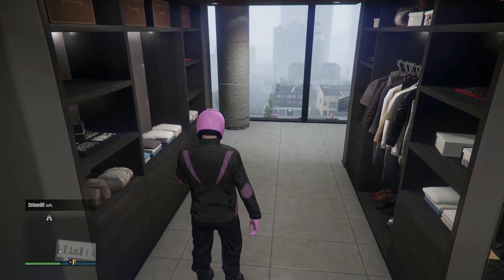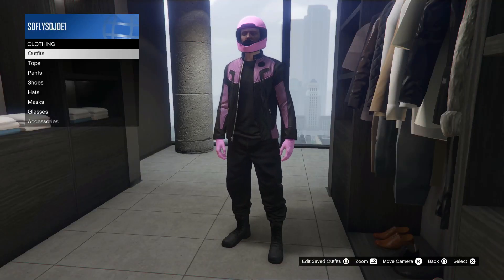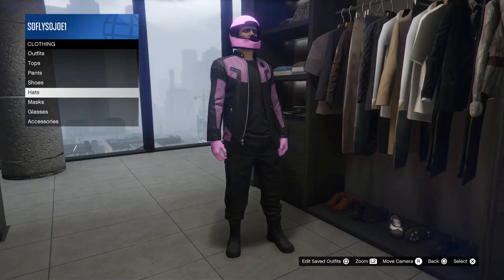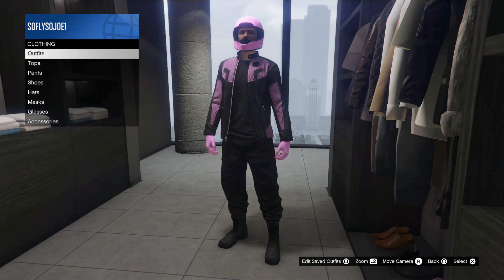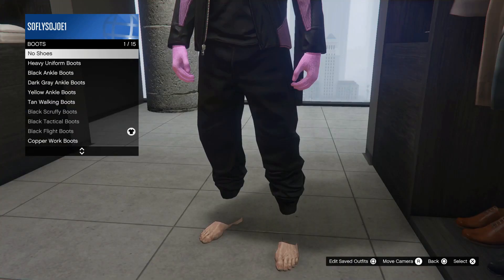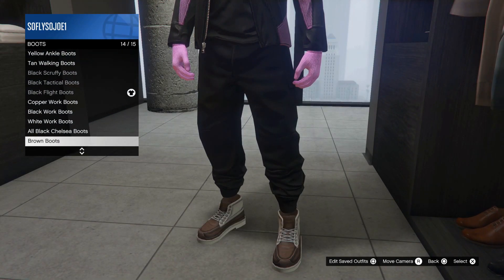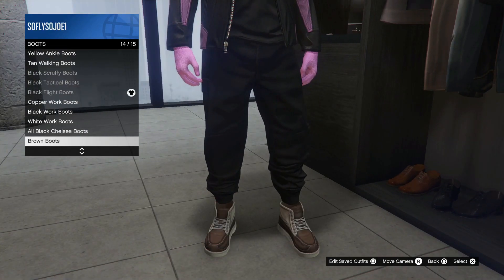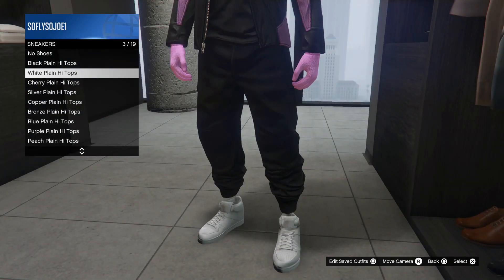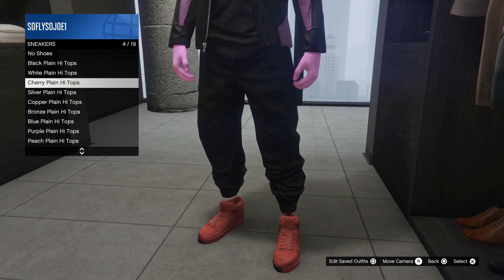Once we're at our clothing store or apartment, go up to your clothing rack, hit right on the d-pad. Now you can change your helmet, shoes, gloves, or top — whatever you want. We're going over to shoes, and since we have invisible ankles now, we can change our shoes to anything we want. As you can see, we've got the invisible ankles and sneakers — there's your black joggers.